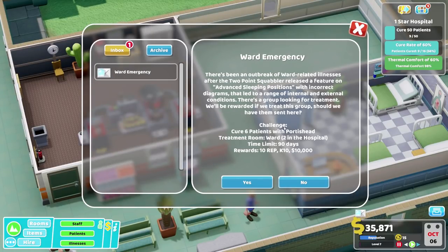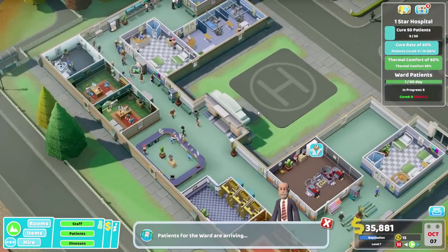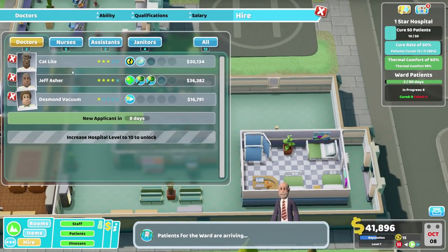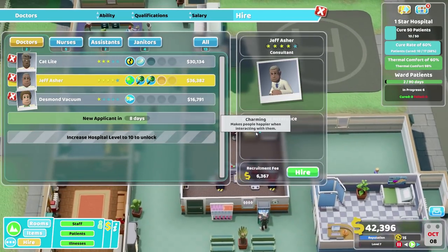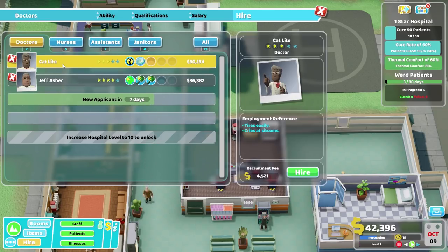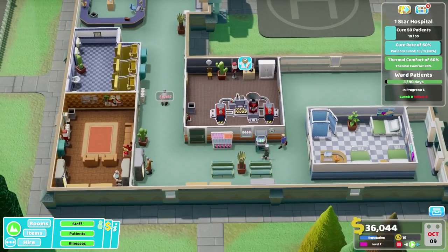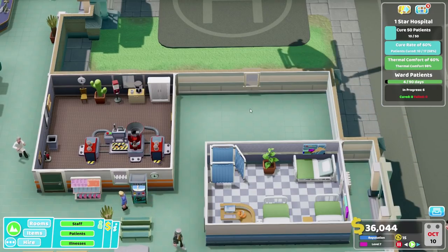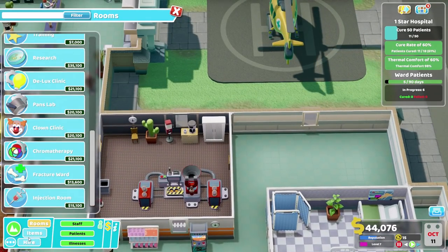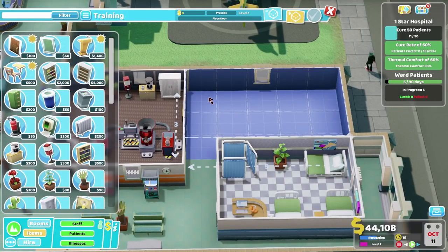We've got three people who can work in wards, three people who can work in pharmacy, and quite a lot of people who can work in other things. Generally we've got three people who can work in any particular thing, and in terms of general diagnosis and cardiology, we've got four nurses who can work there - that seems fine to me. What I would like over here, if we can get this up and running now, is training. We've got a lot of staff who want training, so this will help.